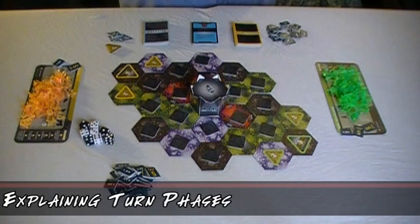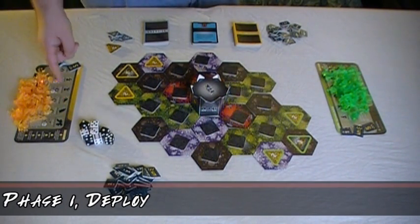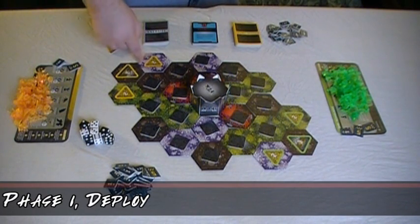There are six phases to a turn: deploy, move, explore, fight, income, and draw. During the deploy step, players may purchase units according to the rubium cost listed on the reference sheet. Purchased units can be placed on any of the player's home base tiles.